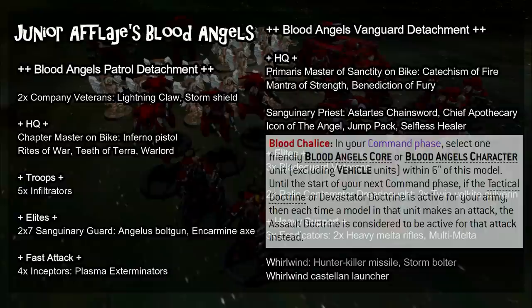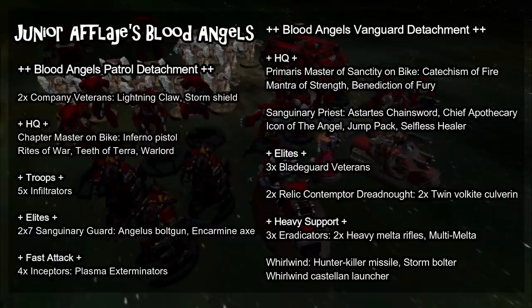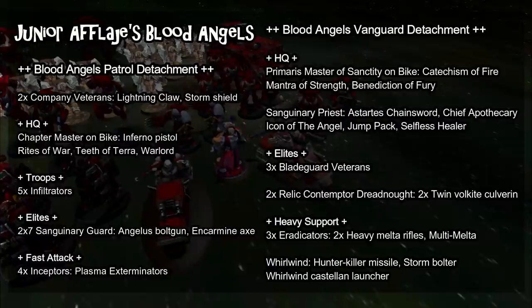We also have a unit of four Inceptors with Plasma Exterminators. These are a particularly good option for Blood Angels because of their synergy with Reinforcement Step bonuses — not only the Stratagem Descent of Angels giving them plus one to hit when coming out of Deep Strike, but also giving them access to the Death From Above secondary objective, worth two victory points at the end of the turn if that unit comes in from Deep Strike and kills any enemy units.